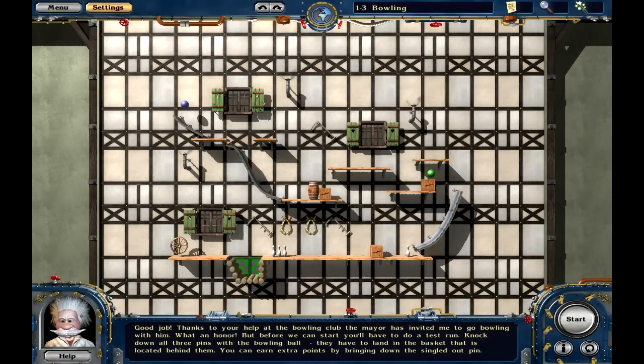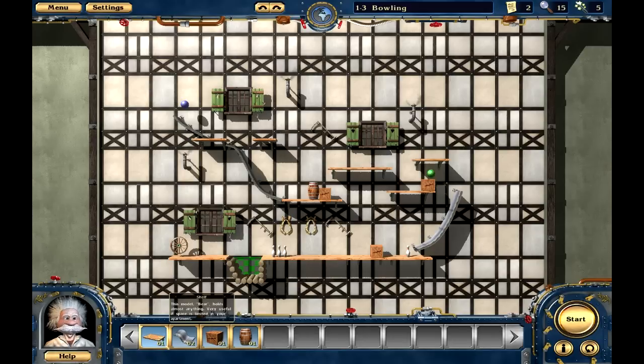Good job! Thanks to your help at the bowling club, the mayor has invited me to go bowling with him — what an honor! But before we can start, you'll have to do a test run. Knock down all three pins with the bowling ball; they have to land in the basket that is located behind them. You can earn extra points by bringing down the singled-out pin. Let's see what we have to work with here — a shelf, some curved track, a crate, and a barrel.